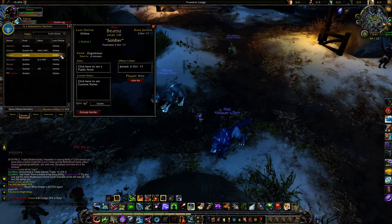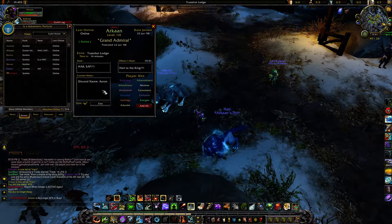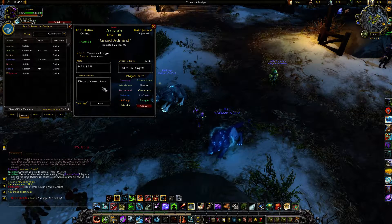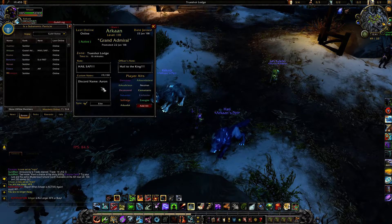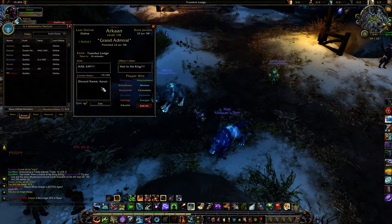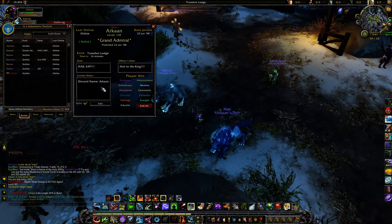Another thing is your player notes. You now have character counts in them, and you have a new feature which is the custom note. I've given you an extra 150 characters to add whatever you'd like to. Like, I have my Discord name in there — and this is my custom note.